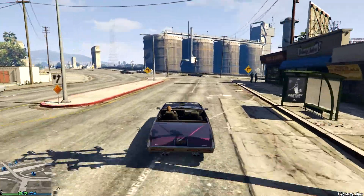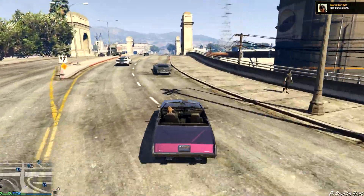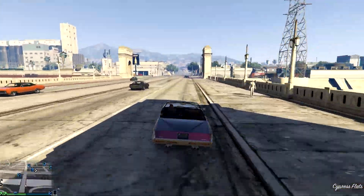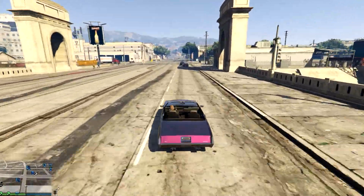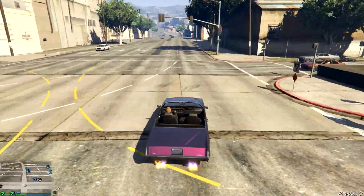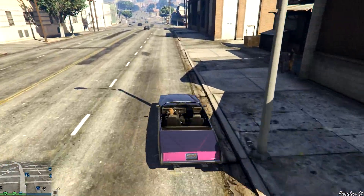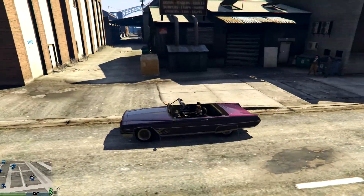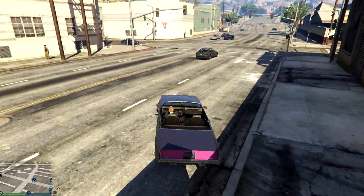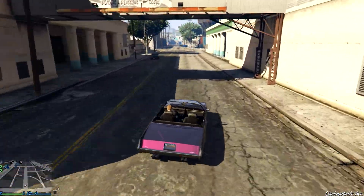Now the non-gang version, which is the rarer one. Unless you're looking for a specific colour, that could take a while. The non-gang version will either be parked on the side of the road here, or it'll come out of this car park — the alleyway — and then go down the road. I'm going to go once around and then I'll cut the video and come back when I've found one.